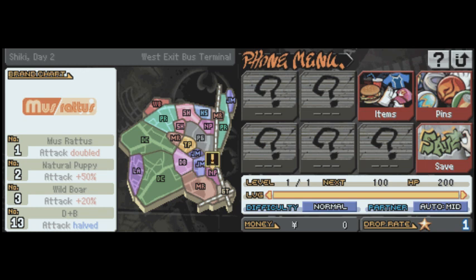On the left screen, we have a map of essentially all the areas. It'll tell you where you are now and what chapter you're playing — we're playing day two. And next to it, where you see the brand chart, we're going to get into that a little bit later. I'm not really going to go over it right now.